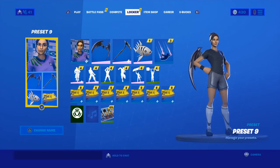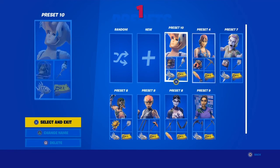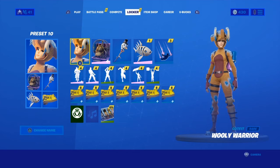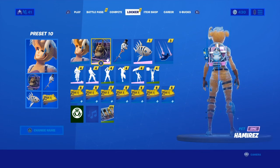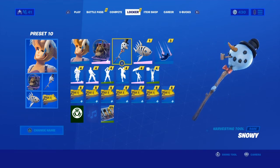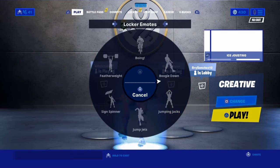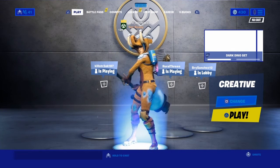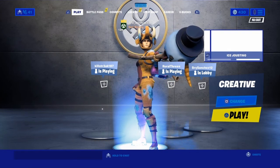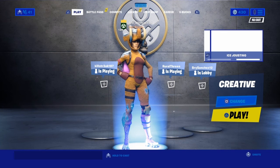For the number one spot — okay, like and subscribe in the next five seconds or bad luck for three years. Alright, for number one we have the Woolly Warrior with the Hammer Res. It's the drippiest thing — look at this pickaxe, bro. Just kidding about the emote mishaps. Look at it — the most drippiest thing. Don't tell me it's not. All right, that is the number one combo.